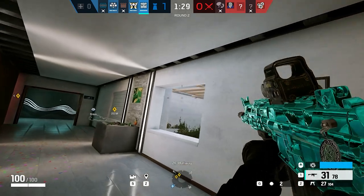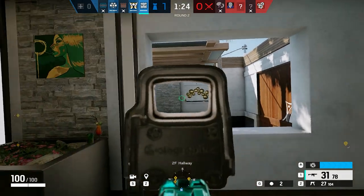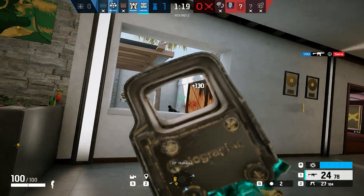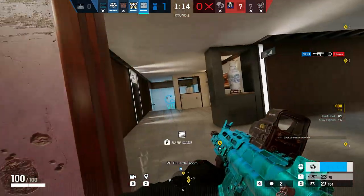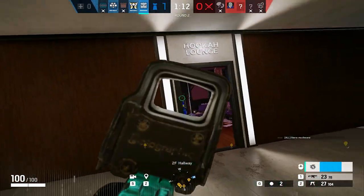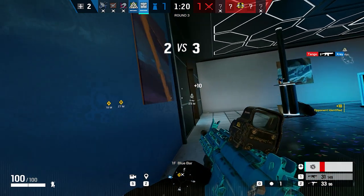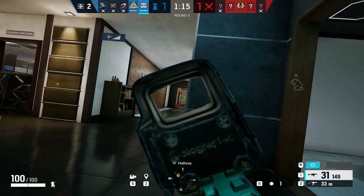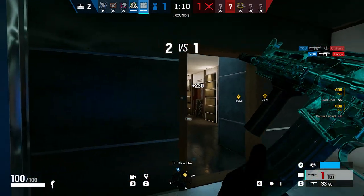Vigil can fulfill both roaming types, but is way more commonly used for disruptive roaming, while Caveira tends to be the sneaky one. When playing Vigil, you want to be a pain for attackers as much as possible, avoid dying too early, and your top priority should be to waste round time. If you see attackers pushing onto the objective decisively early on, don't wait too long with your flank — ending up in constant clutch situations is a clear sign you are not doing your job as a disruptive roamer.